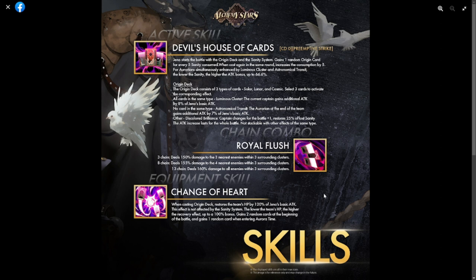Going back to Change of Heart: the healing of 120 percent is not affected by the sanity system. The lower the team's HP, the higher the recovery effect — up to a 100 percent bonus. He also gains two random cards at the beginning of battle and one random card when entering Aurora type. I hope this isn't just a gimmick; sometimes new unit mechanics are overhyped or overly complicated and in the end aren't worth summoning for. We'll try him during launch this Thursday.